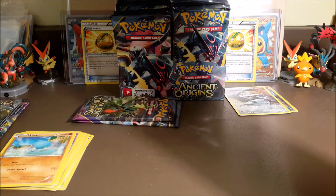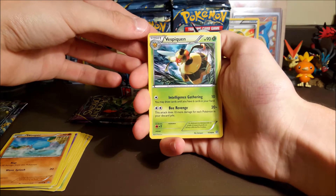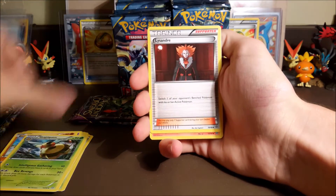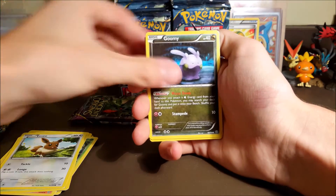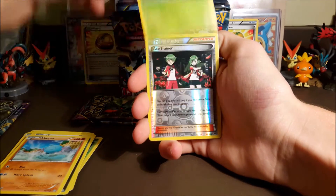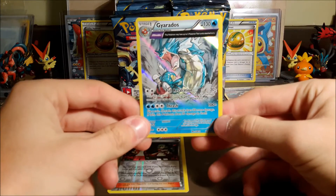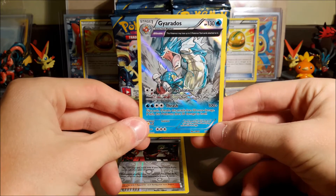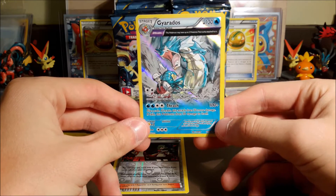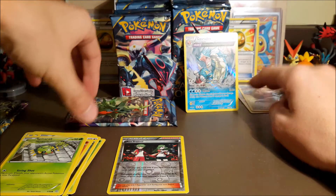Our second pack. He already recorded his half but I have no idea what he pulled — I want it to be a surprise and watch his video to find out. Vespiquen, Lysandre, Flareon, Oddish, Eevee, Goomy, Wooper, Ace Trainer — and a holo Gyarados! Yes, that's two points! We haven't pulled one of these in forever, so it's awesome to actually pull one. We have at least two points so we aren't zeroing out.